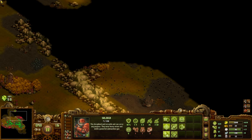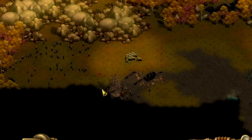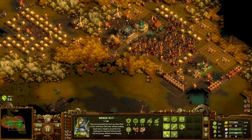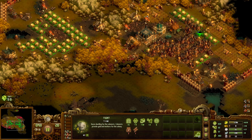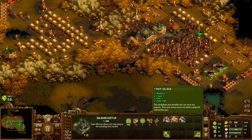Maybe we can even circle around and come in through this door here — probably the best option. There's free energy down here, I'm going to grab that for sure. Just keep upgrading. Got money now — I don't need wood for these units, so let's get more soldiers.